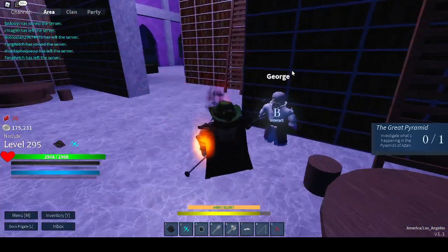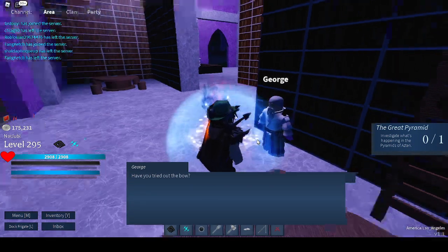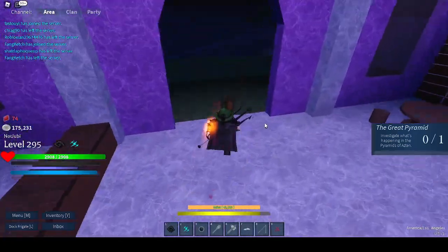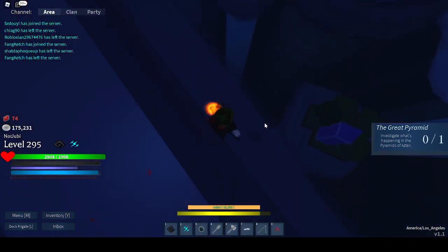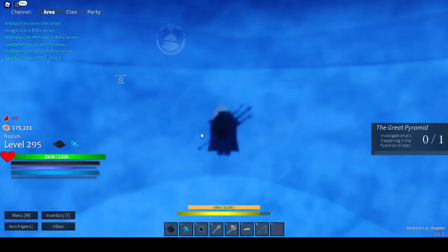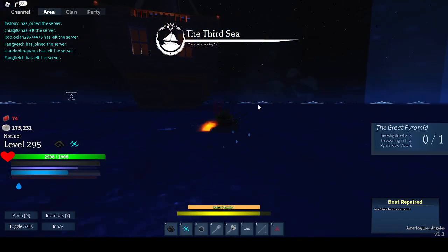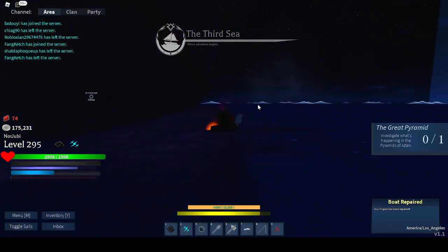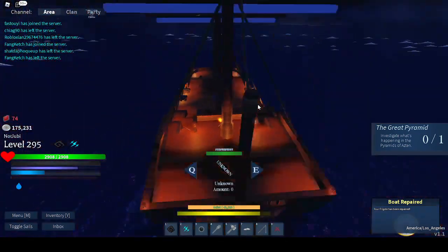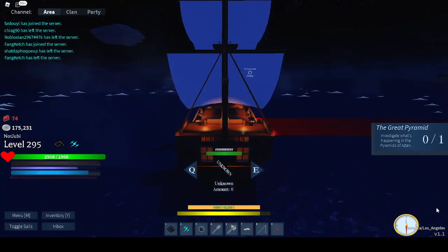I'm gonna be showing you guys how to get the George hat. If you guys have this mission already completed, it's a simple item to get. Just follow what I do. Generally, the island for the hat will be north — straight north — and it's really close, about three thousand studs away. So let's go. Head straight north, compass ready to guide you.